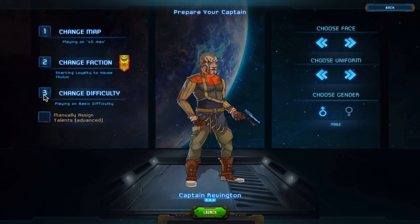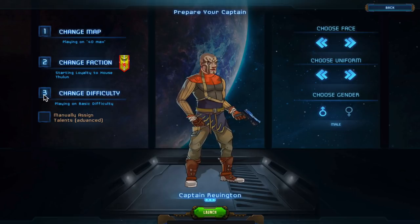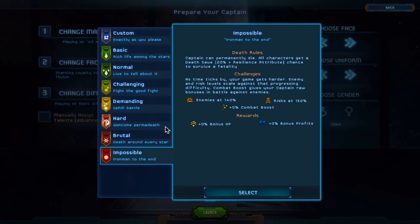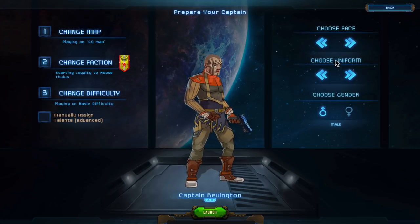As mentioned, this just came out on Steam Early Access - it's on Windows, Mac, and Linux. Once they come out of Early Access and go into their official release they're going to roll things back to mobile and do a good port. For difficulty, there are lots of choices going from Basic all the way up to Impossible. At Harder levels permadeath comes in, enemies get tougher, risks get harder, and you get fewer rewards. We're going to keep it Basic - no permadeath, enemies at 60%, risks at 80%, and we get a 25% combat boost plus more starting bonuses.